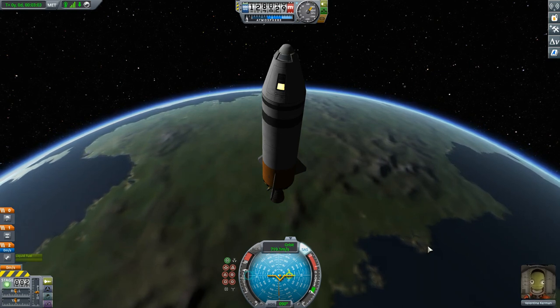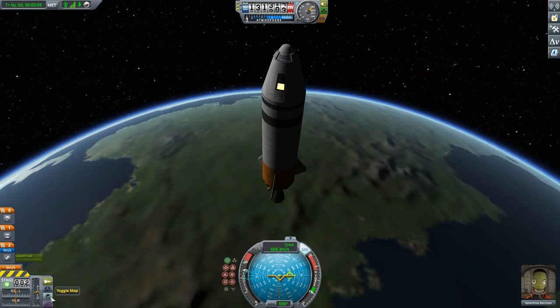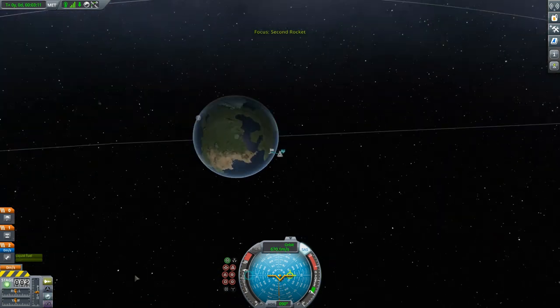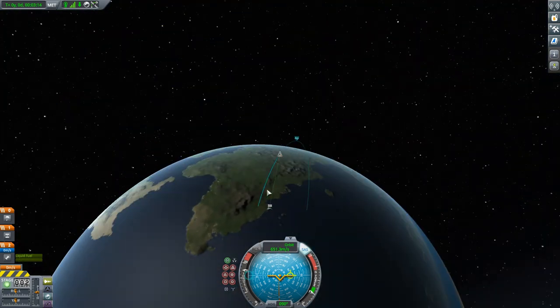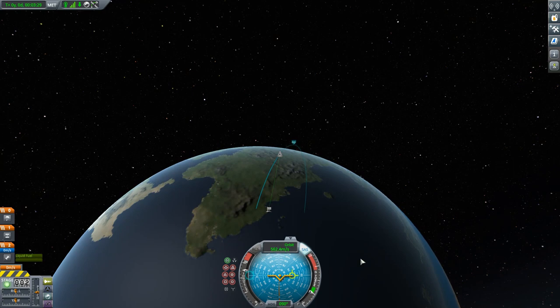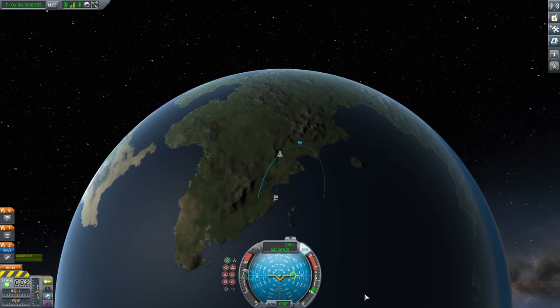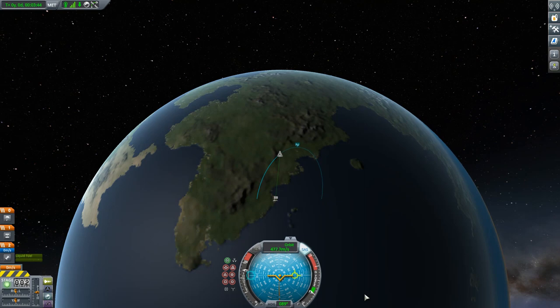I can show you that we are going to be on our way back down pretty soon by toggling over here to the map view. In map view it shows us our trajectory here in blue. We are on our way up and we're going to get to a maximum altitude of about 165,000 meters. But then we are definitely on our way back down — we're going to splash down in the ocean. The International Space Station has been up there for decades. How does it pull that off? It is all about speed — we just didn't have enough, and getting that speed in the right direction.